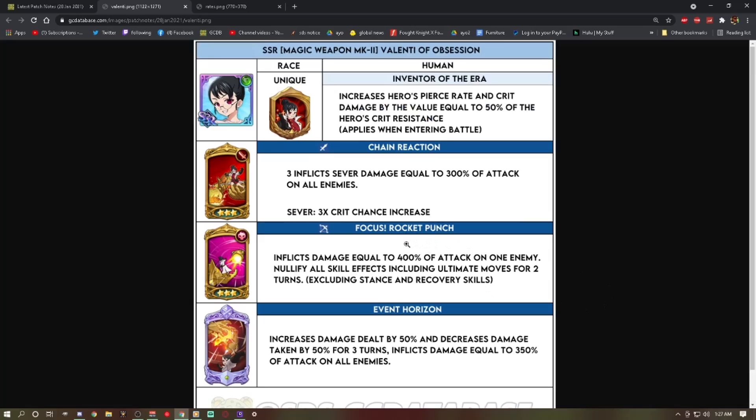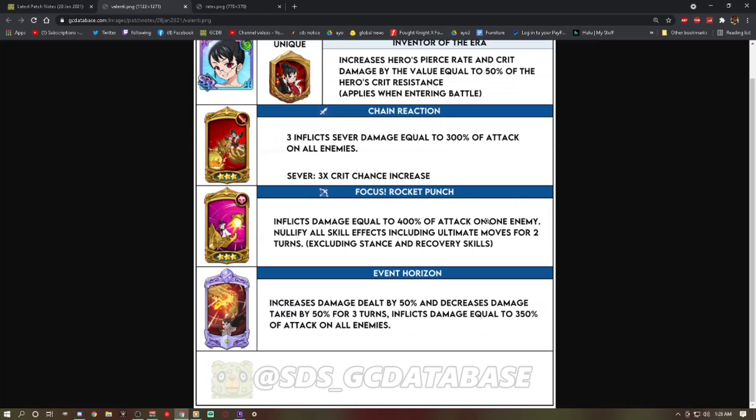Her second card, Focus Right Punch — on the live stream it was actually AoE and everyone thought she was absolutely busted, so they changed it to single target. It inflicts damage equal to 400% of attack on one enemy and nullifies all skill effects including ultimate moves for two turns. So if Lv has his ultimate ready and you hit him with this, he no longer has Secret Technique and he's not super effective — he just hits like a regular ultimate. Hit Goddess Ali with it and she wastes her ultimate with no reflect, no heal, nothing.